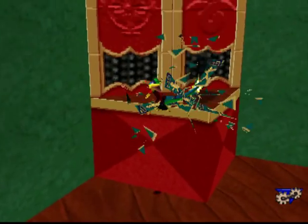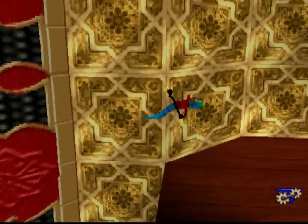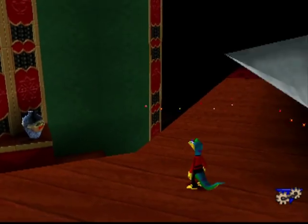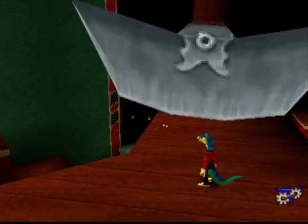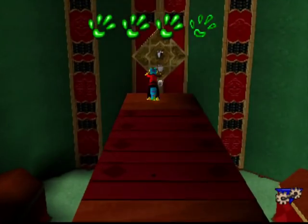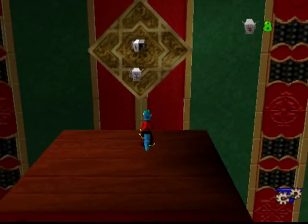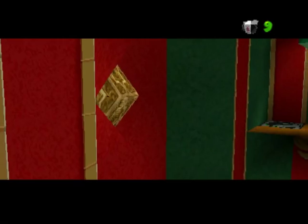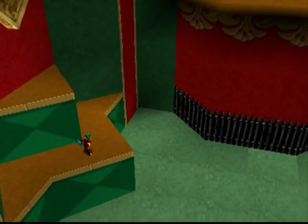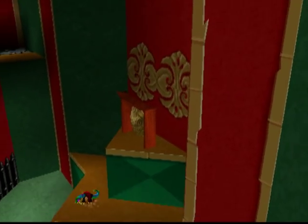They're not guillotines — they're swinging blades. Guillotines just come down on you, like the French Revolution and stuff. Oh wow, my depth perception is so off — I thought I was past the first blade. How wrong I was. Interesting. And then you can't rotate your camera at all.